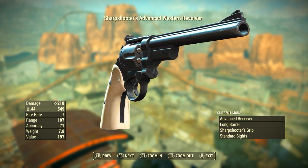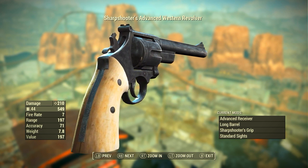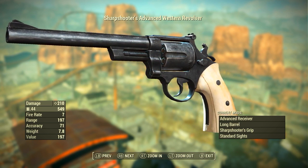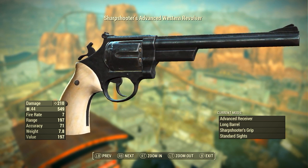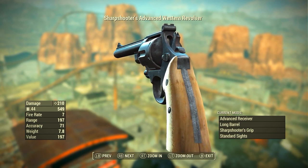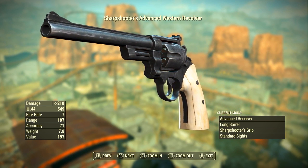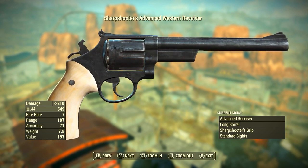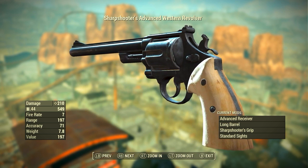Once the Western Revolver has been modded out that way, it has a ballistic damage of 210. But we need to remember that damage is being doubled by the maxed-out Gunslinger perk, so if we halve 210 we end up with 105 — the actual base damage of the weapon. It has a base damage of 105 ballistic, uses .44 rounds as ammunition, has a fire rate of 7, a range of 197, an accuracy of 71, a weight of 7.8 pounds, and a value of 197 caps. Modded this way it gets the new name: Sharpshooter's Advanced Western Revolver. Sadly there's no legendary effect on it.